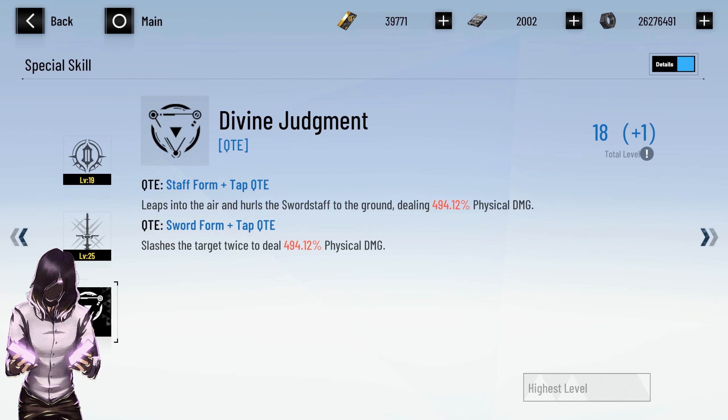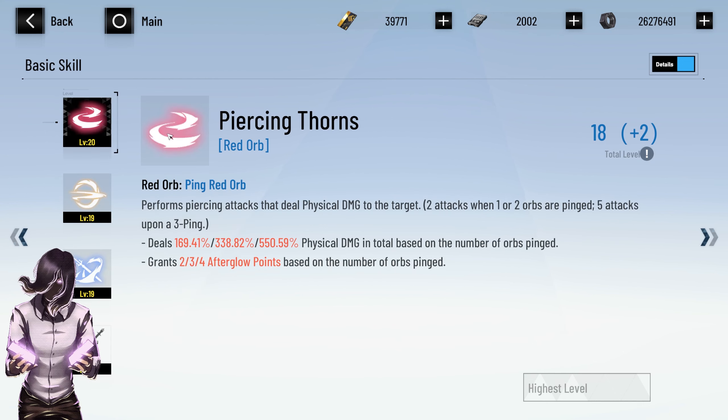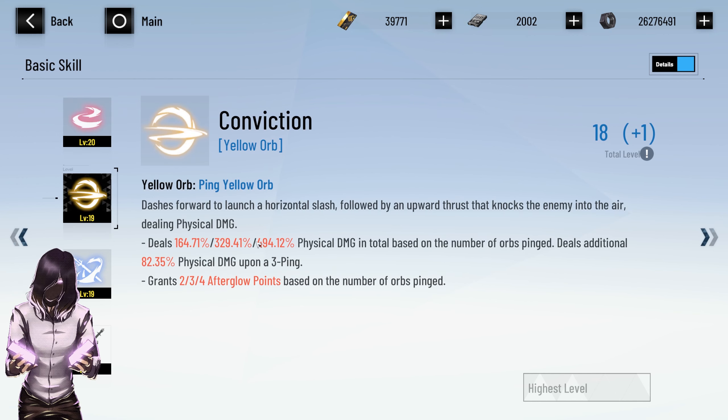Did you know Bianca actually has two different QTEs? Don't worry about which one — they both do the same damage, but it's a nice attention to detail from Kuro. As for your red orb, doing a three-ping is going to be a lot better — you get extra attacks. And if you do a yellow three-ping, it again deals additional damage. So you're really incentivized to use your three-pings.